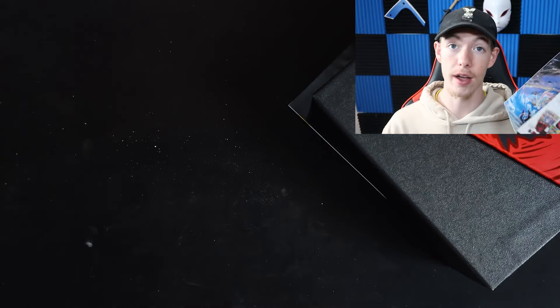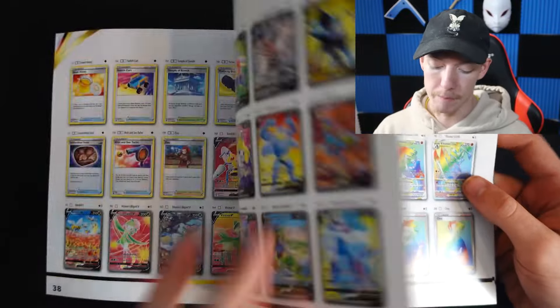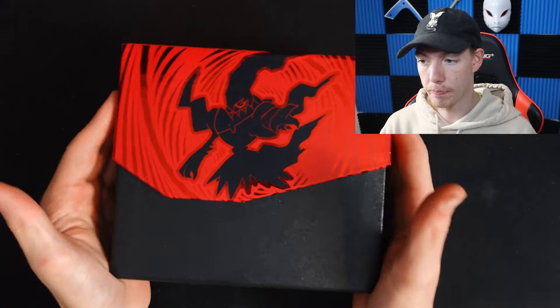The inside of these always looks super cool — I always love these and keep them off to the side. Here we go, the beautiful Dark Rai. We get our nice little player's guide. The three cards I'm really hoping to get are the Moltres, the Zapdos, and the Articuno. Honestly, the three legendary birds are amazing. There are some absolute bangers in this set, but those are the three I'm really searching for.